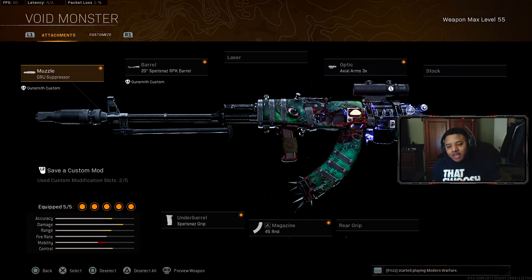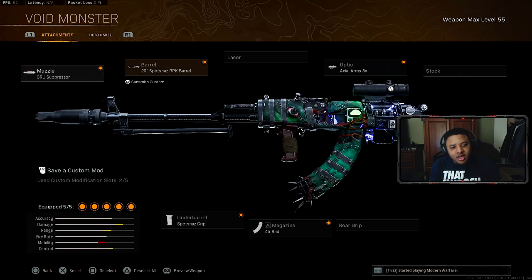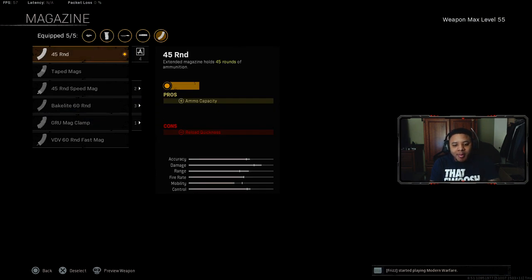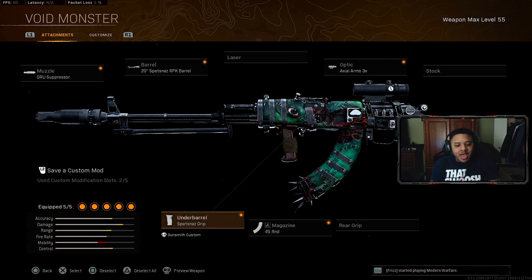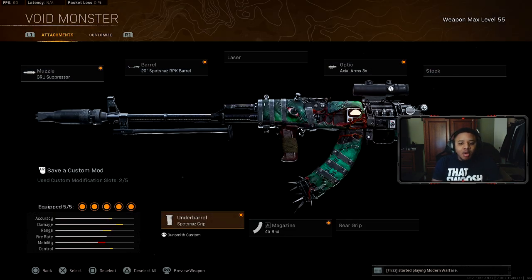The next gun we're going to talk about is the Cold War AK-47. This is still a pretty good gun even though a lot of people have stopped talking about it. For the first attachment it's the Agency Suppressor, then the Spetsnaz RPK barrel. The optic is the 3x scope, magazine is the 45 round mag, and the underbarrel is the Suspended grip. Most Vanguard guns just aren't keeping up with Cold War and Modern Warfare guns right now.